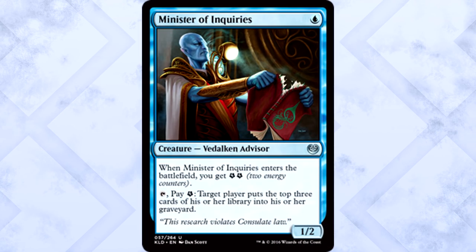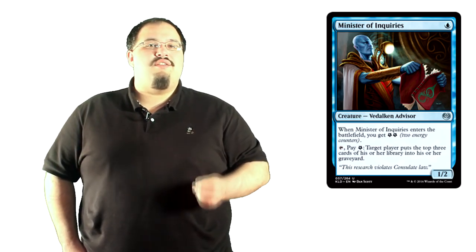Minister of Inquiries is one blue mana for a 1/2 Vidalcan Advisor who really hates books. When it enters the battlefield you get two energy counters. You can tap it and pay one energy and target player puts the top three cards of their library into their graveyard. Cards like this are always particularly difficult to predict power-wise. You get two energy on entry and can fuel two mill effects. You can mill yourself for recursion shenanigans or try milling your opponent out, but as we've seen in past limited formats, if you don't have a dedicated mill deck it just isn't fast enough. My gut tells me it's not better than the other energy hoarders we've seen.